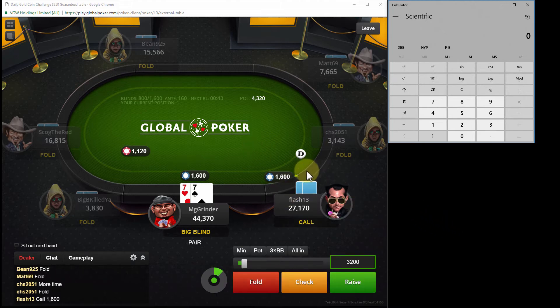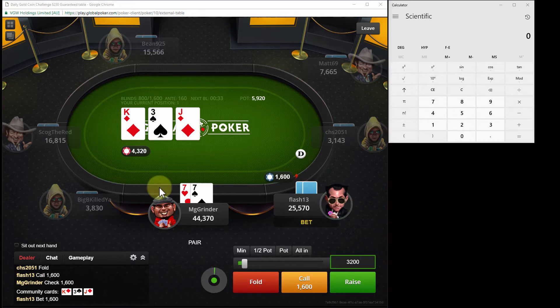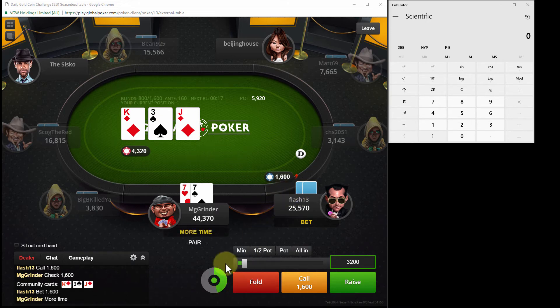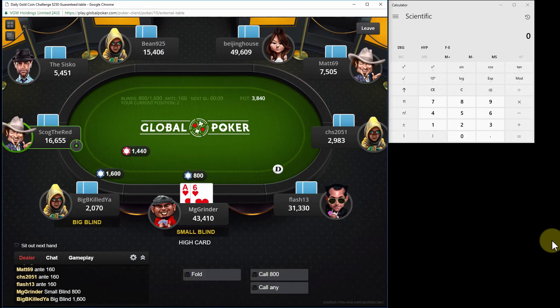He likes to limp. The problem is we're both deep - if I raise, he's going to call. So I'm just going to check and try to take down a massive pot by flopping a set. Not your standard practice playing these tournaments - a lot of people are going to advocate that I raise. But he limps a pretty wide range and includes a lot of strong hands in his limping range. I've seen him as strong as ace jack. So I don't want to raise, especially when we're both the deep stacks at the table. I like to play small ball poker and try to spike a set.